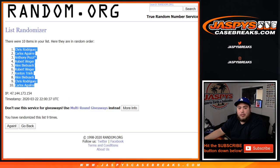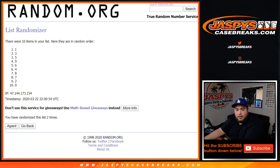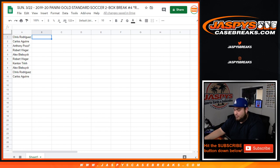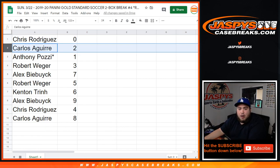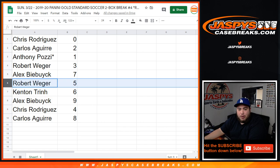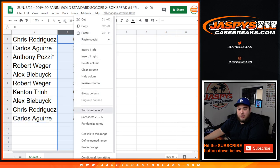Nine times here: one, two, three, four, five, six, seven, eight, and nine — nine times. Zero down to eight. Chris Rodriguez, you have zero, so any and all redemptions. Carlos here to Anthony, last spot mojo — one, so any ones that come out will be yours. Rob has three, Alex with seven, Robert five, Kenton has six, Alex with nine, Chris with four, and Carlos you have eight.